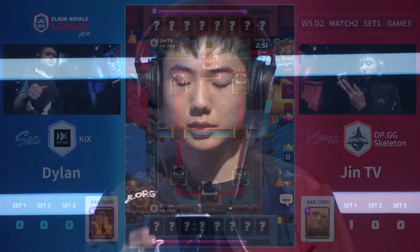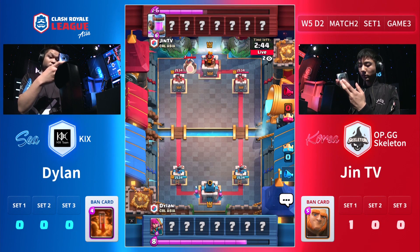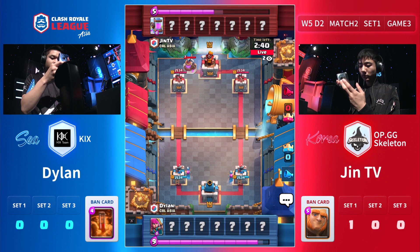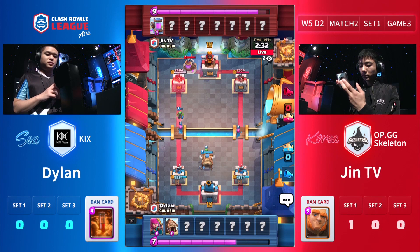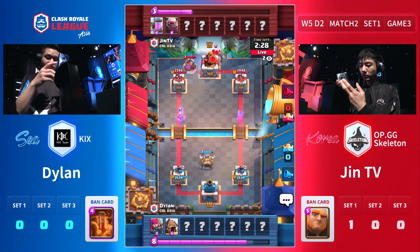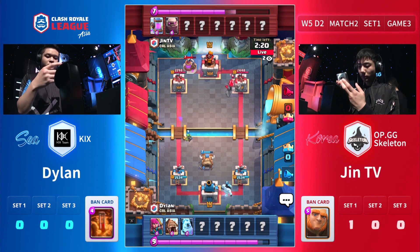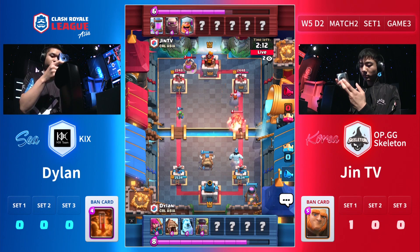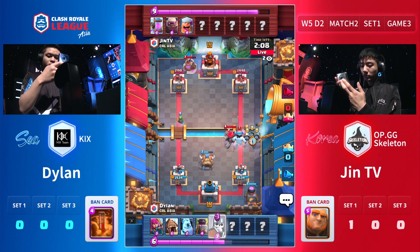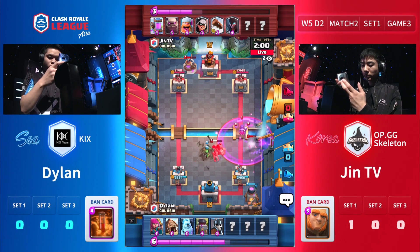That was a close one — a game about fractions. Kix's Dylan in blue at the bottom has to win this game now. JhinTV drops the elixir collector, meaning we're going to see a very heavy deck. Dylan not dropping anything, which means he may not have the spells in hand — no Fireball, no Poison (poison is banned). Sometimes you want to leave that elixir collector and just push really hard. But it doesn't look like Dylan has the deck to punish that. You want to push before the opponent gets the value out of it, but nothing right now.